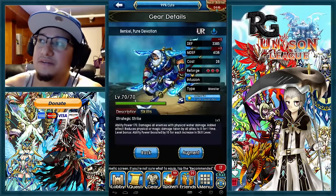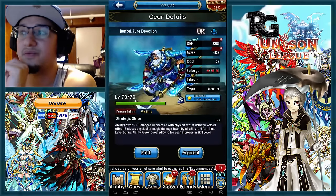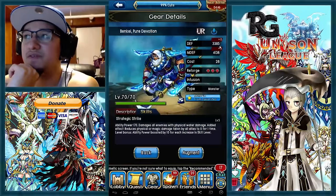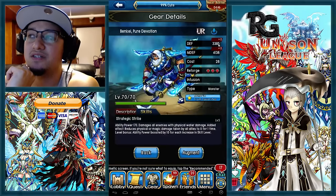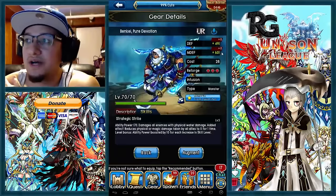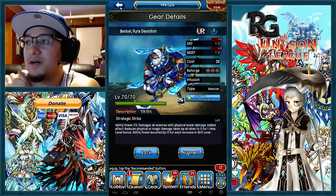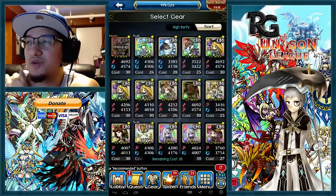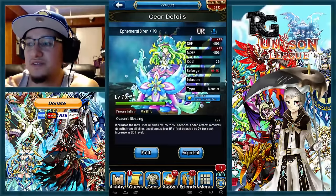I do have him at level 70 right now. He's zeroed out with no pluses on him. I do have all the shared traits that affect his magic defense and defense. It's a big difference between the magic defense and defense on this monster. As you can see, defense and magic defense are up. I'm a Soldier class on this so it's not going to affect any of the magic defense and defense on that character.